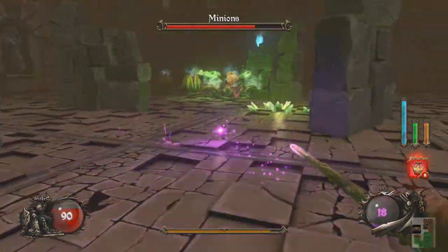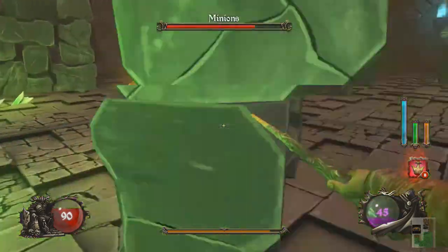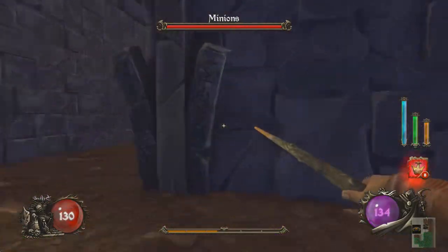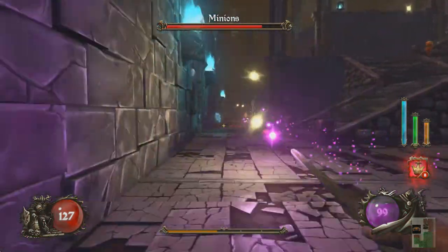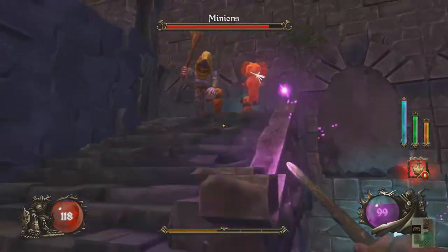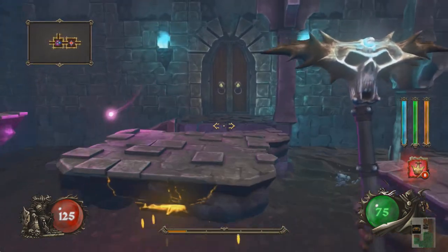I pick up the little yellow diamond-looking things — that's experience, shown by the bar at the very bottom. The blue, orange, and green indicate alchemy, mana, and — I'm forgetting the other one — but they're your sources of magic. You can switch weapons, and your primary weapon, which is the purple circle there, regenerates. It's just your regular magic and you don't really run out of it; it will regenerate rather rapidly.